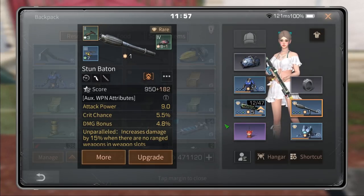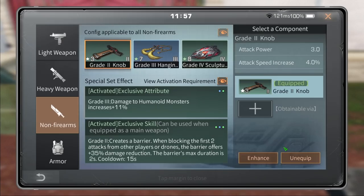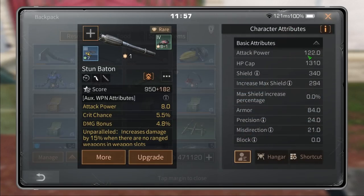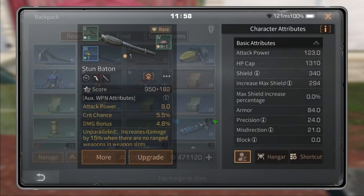As you can see, we got 9 attack power. In the total stats it says 123, and if I took this off we would have 122. This is why knobs are very important.